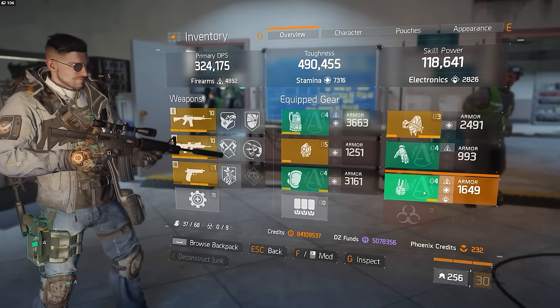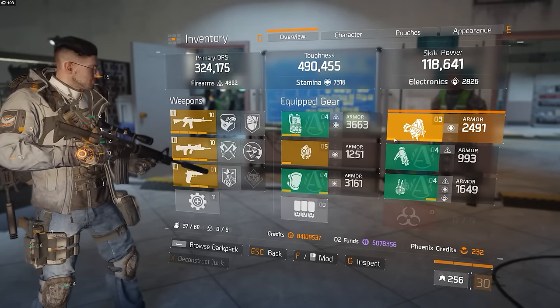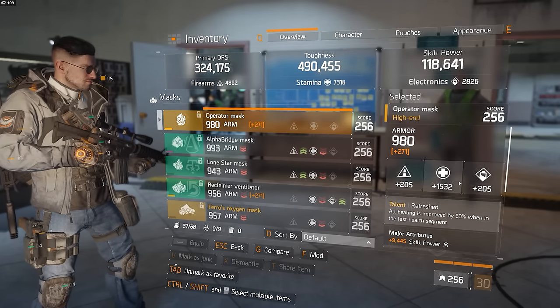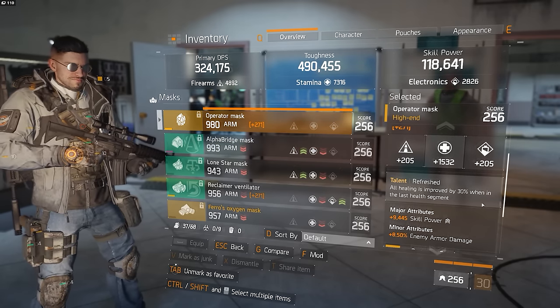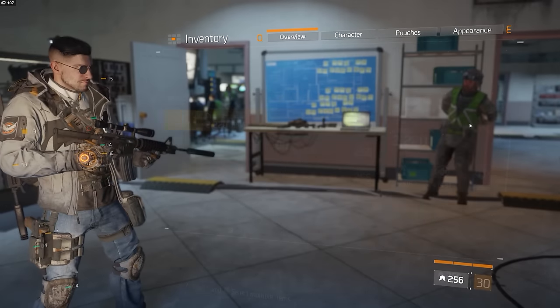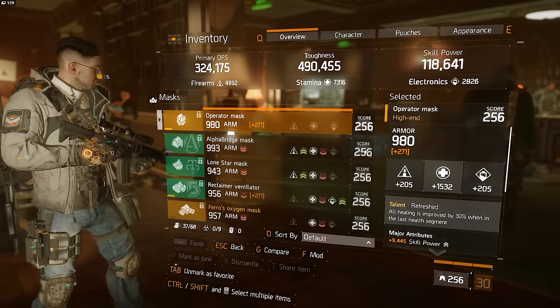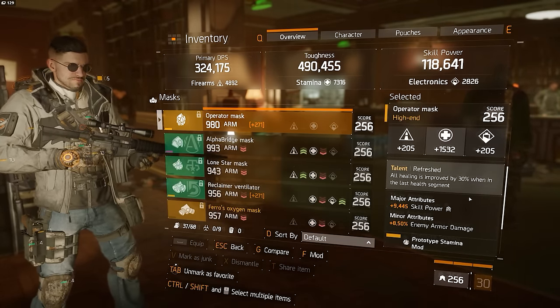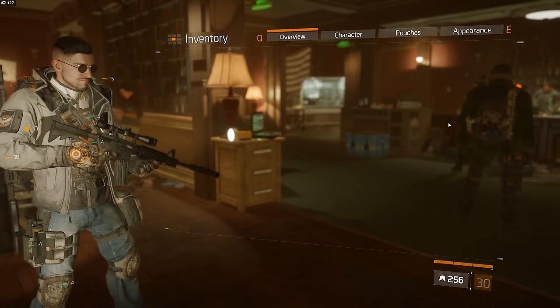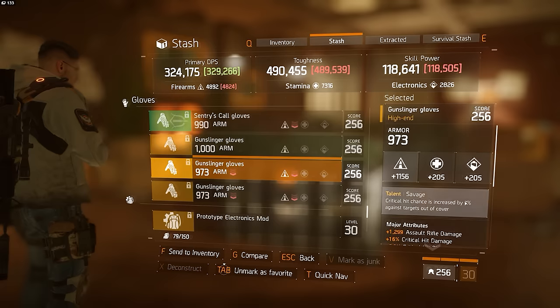I'm running with a 4-piece Alphabridge but in addition to that I also have two other pieces — two high-end items to be more specific. I have a Refreshed Mask which increases all healing by 30%, and then I also have a Specialized Backpack. The reason I run with these two items is to make a sort of a hybrid build, to make up a bit in the healing and sustain that I'm inherently lacking because I'm not really speccing into electronics whatsoever.